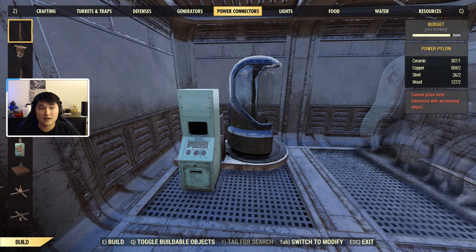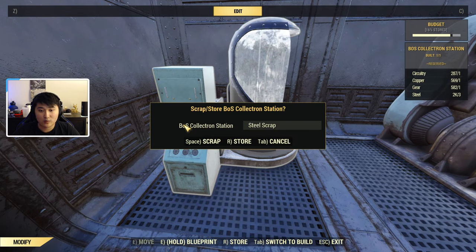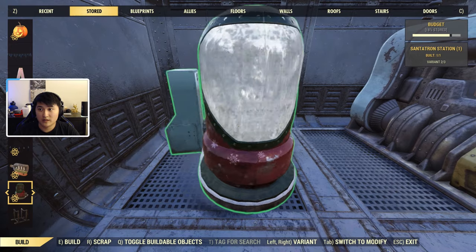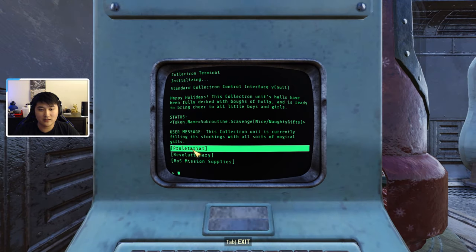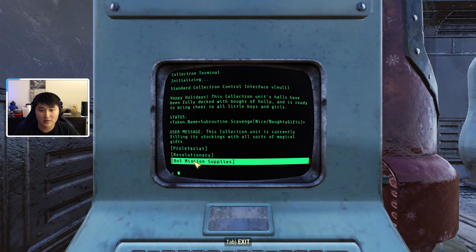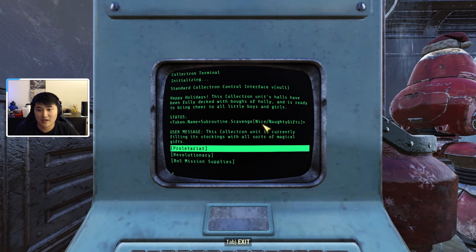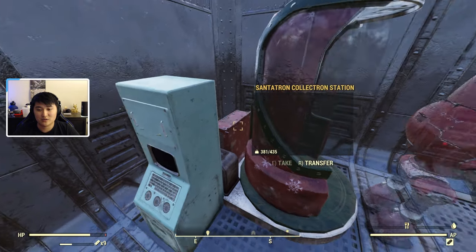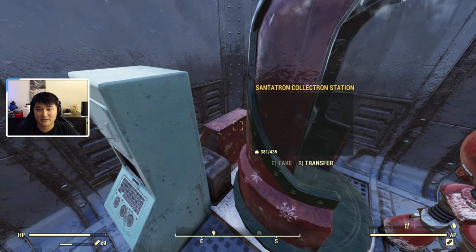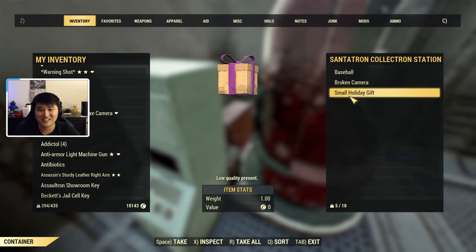The event will be ongoing until January 4th. You can store it, and right here we have the Santron Station. Now that it's placed, you want to enter its terminal. You want this subroutine: 'Scavenge Nice Naughty Gifts.' This will give you a decent flow of free gifts passively. As you can see right here, we have a small holiday gift just in the Santron collectron station — a very good way to get passive presents.